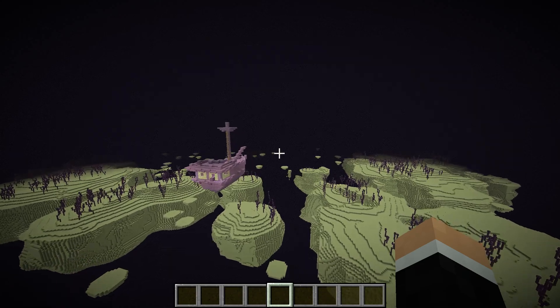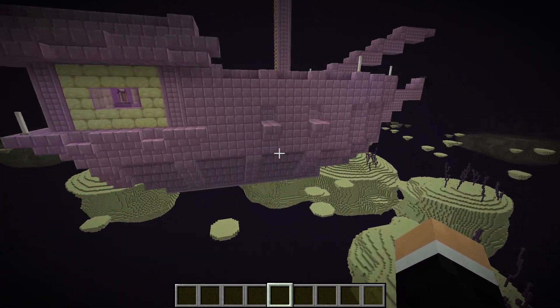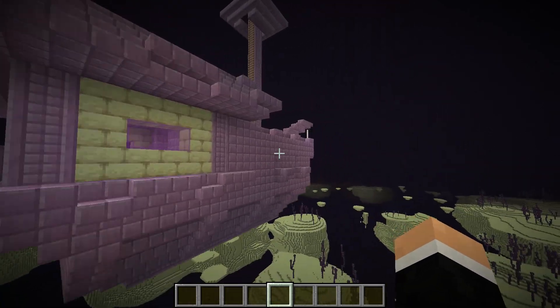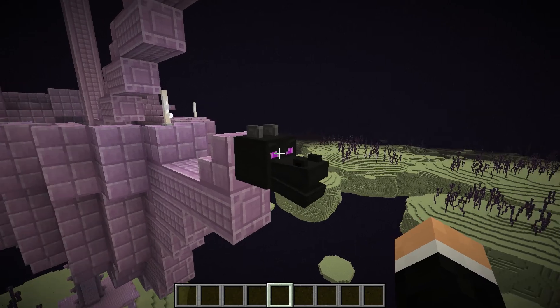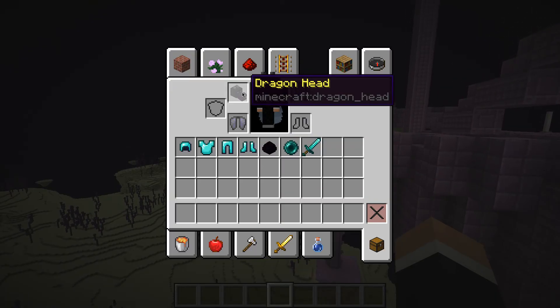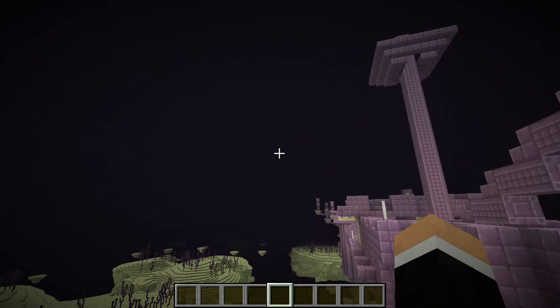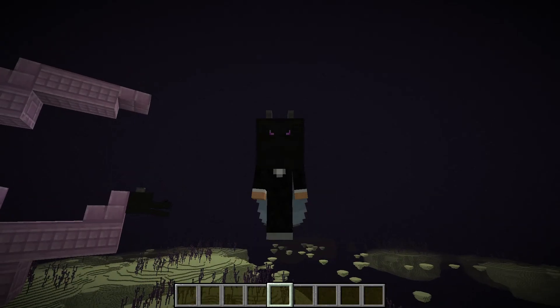I will show you that right here. So the end ship, right here, is what it looks like. The dragon head is going to be right here, and this is what it looks like. Let me go into F5 so you can see it — it's what it looks like.